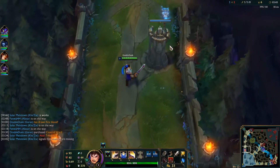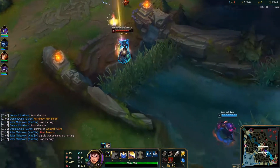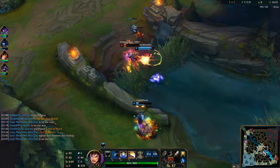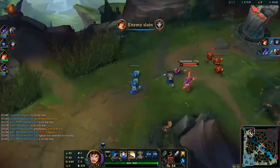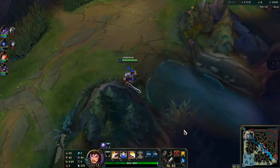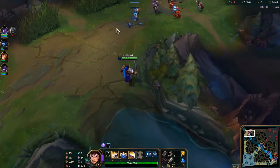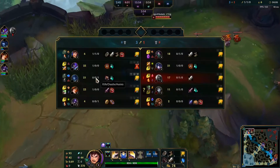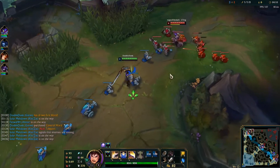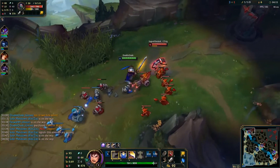We're coming back to lane. This isn't too bad — we have boots, that's good. Mid looks fine. We get a kill on Zed, which is great. I'm going to pink the bush and play a little defensively because there's a wave coming into me. I'll still try to look for trades whenever they benefit me.